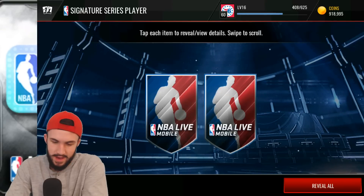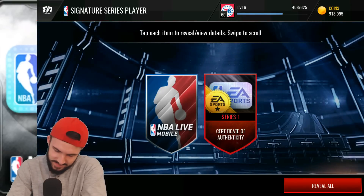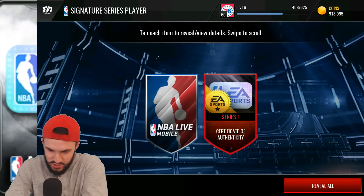That means we're gonna have to put together more sets if we want to be able to open one of those 87-plus series two players. Next one — series one certificate of authenticity again. That's really painful to see. We've only pulled 85s and three two-ones so far.